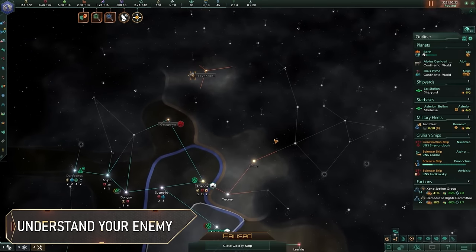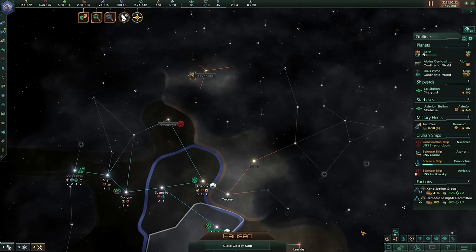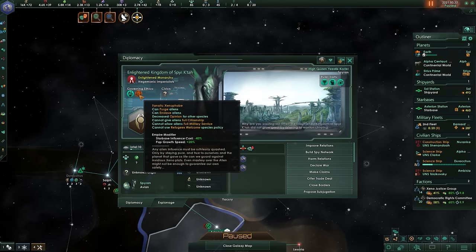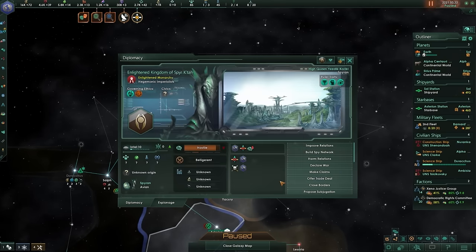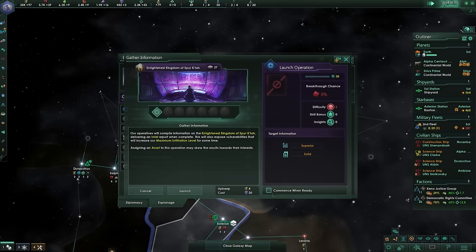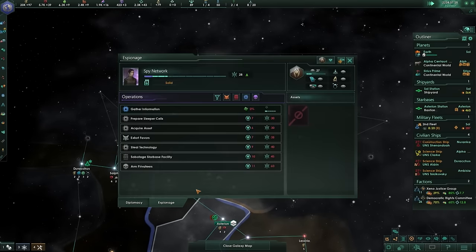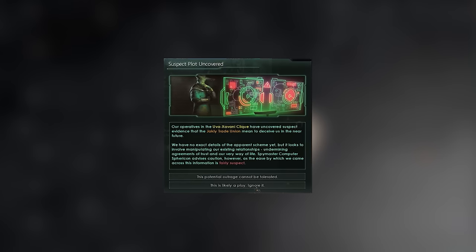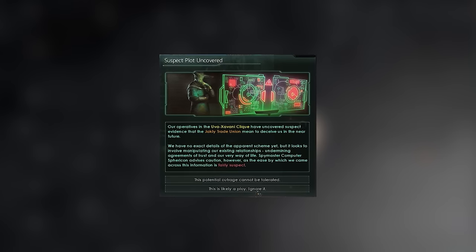Number 7: When you first learn about a new empire, you won't have a good idea of their relative strength, their empire size, or their intergalactic relationships. You'll gain this information over time, either by building a strong diplomatic relationship with them or through espionage. Assigning an envoy to build a spy network in their empire is one way to learn about their territory, their alliances, their strengths, and their weaknesses. In the base game, you can send your envoy on the gather information operation to temporarily increase how much you can learn about the government, the borders, and the fleet compositions of your target. But the Nemesis expansion adds a whole slew of options to secretly undermine your opponent's efforts. Just know that building a spy network in any government can lead to some tricky diplomatic situations.